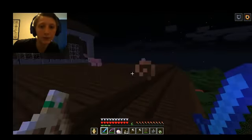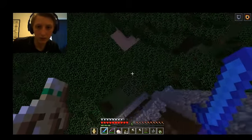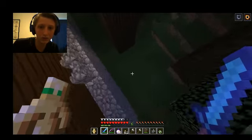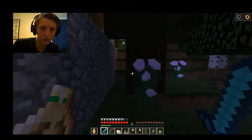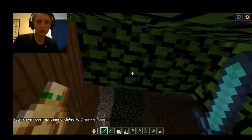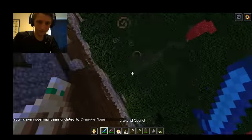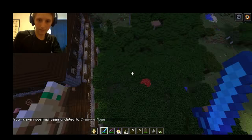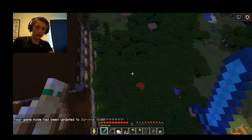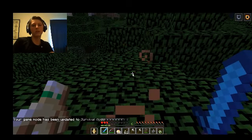Oh, I have Feather Falling — I better remove that. So if I throw myself off a cliff... I need to get killed by something, preferably a fall. I can just go really high. So now I'm holding the totem in my off hand. Let's fall. I always think this might not work.